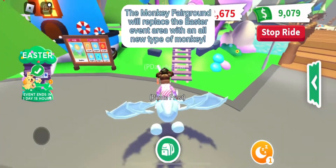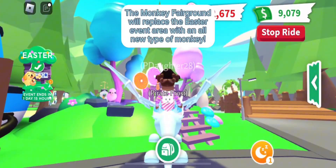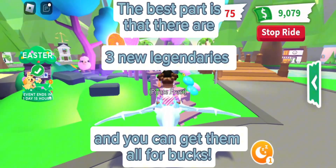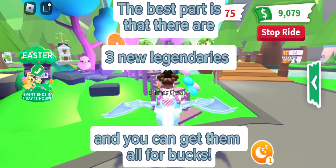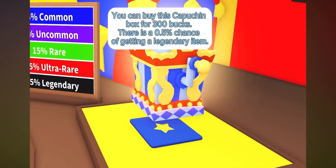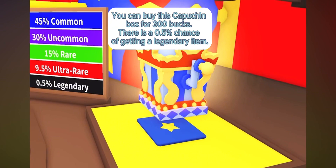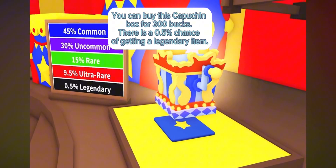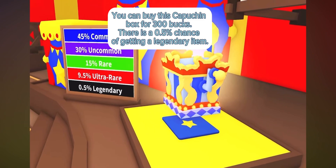The Monkey Fairground will replace the Easter event area with an all-new type of monkey, the Capuchin. The best part is that there are three new legendaries and you can get them all for bucks. You can buy this Capuchin box for 300 bucks, and there is a 0.5% chance of getting a legendary item.